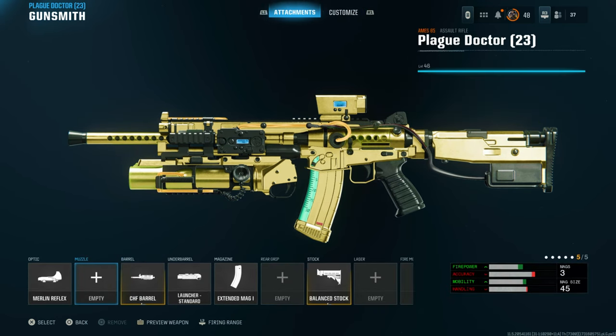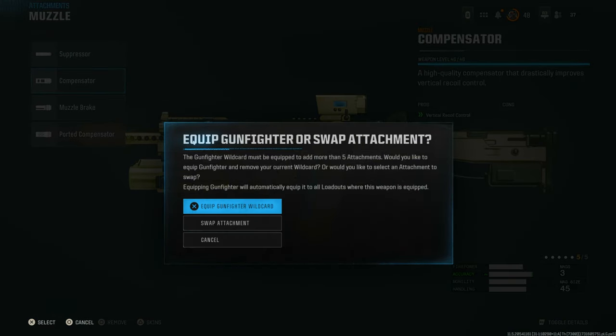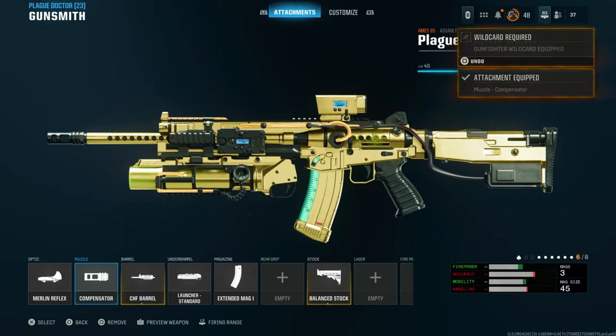Go back to attachments. Make sure there's more than five attachments. This message is going to come up — press equip gunfighter wildcard — and then we're going to back out.